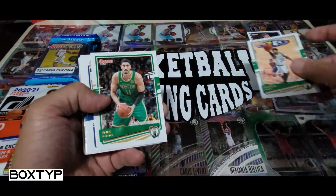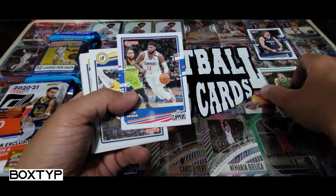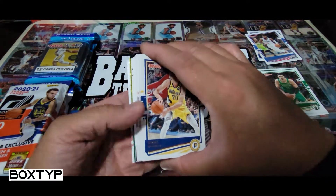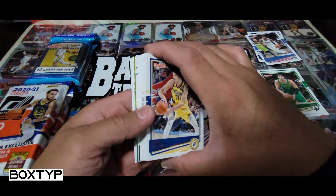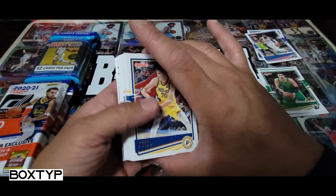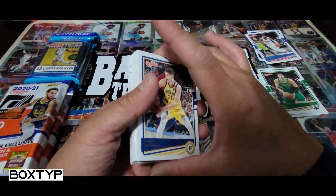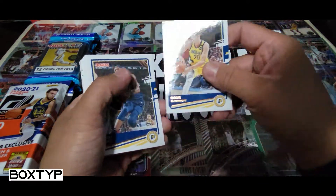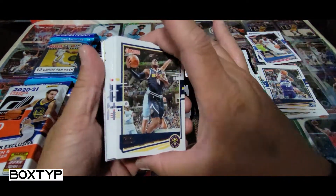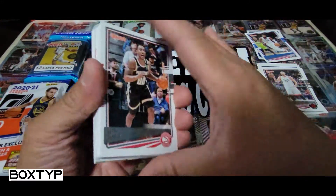Okay, so I can see a green thing — that is the holo green and yellow laser. I didn't even check so I don't know how many of those are in the pack. I believe I can only see one. Hopefully it's a great player — not someone like Mike Conley, because I have a lot of Mike Conley inserts already.